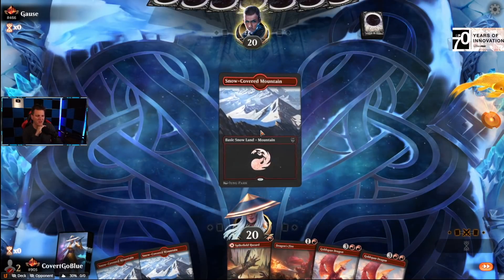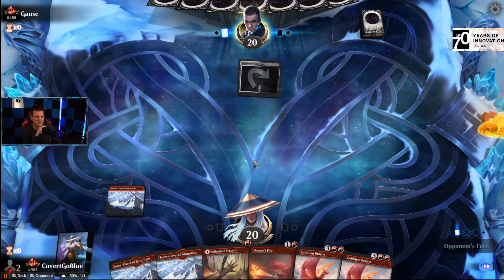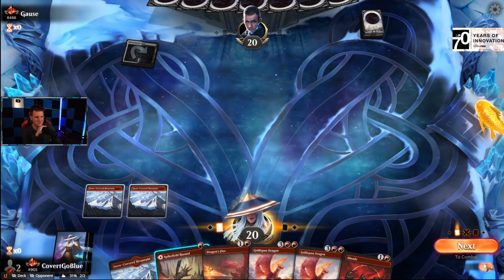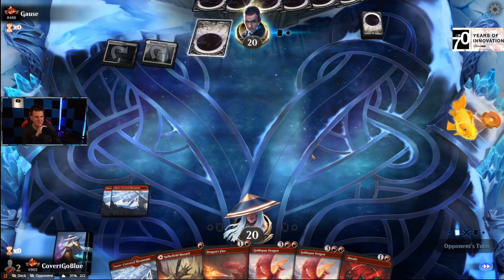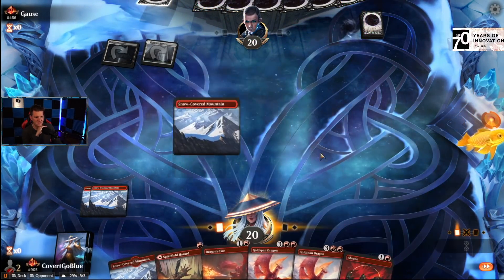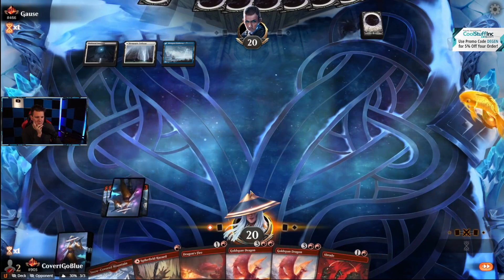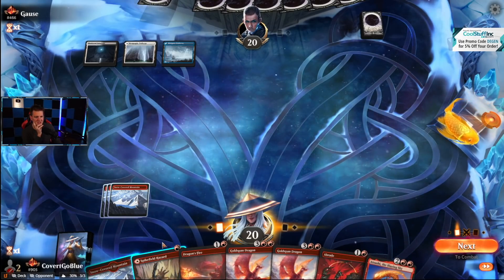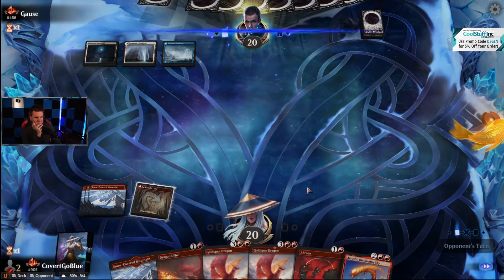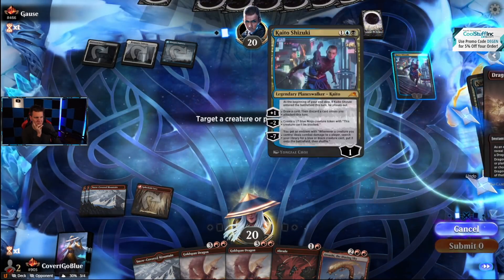Someone like 500 ranks ahead of us — it's a Showdown. Removal, removal, stall, stall, dragon, dragon — easy game. Getting more and more likely we play this Hazard. Esper — not the matchup you want to see. Right into the hands of Jwari or any other exile effect — I think not.